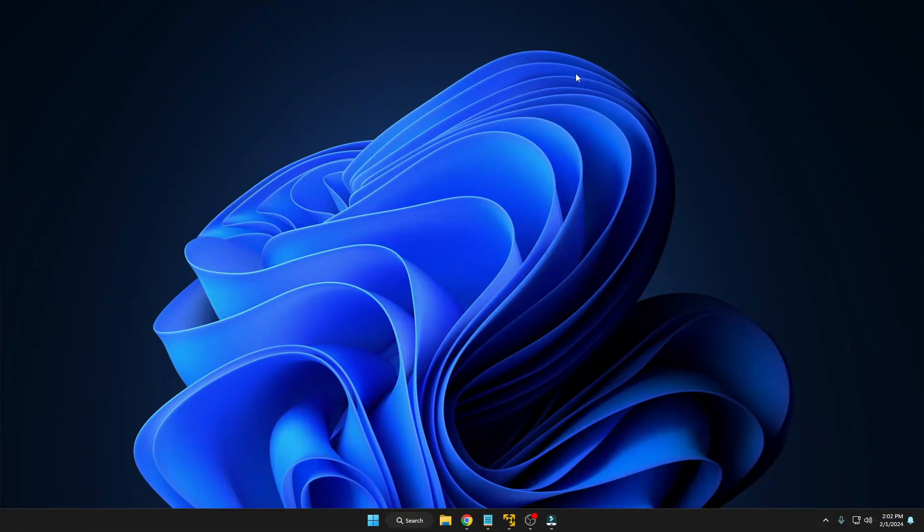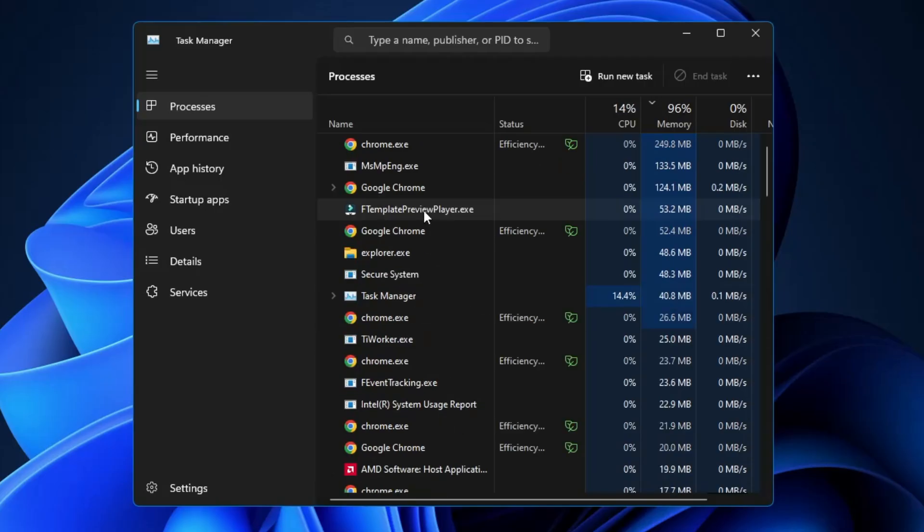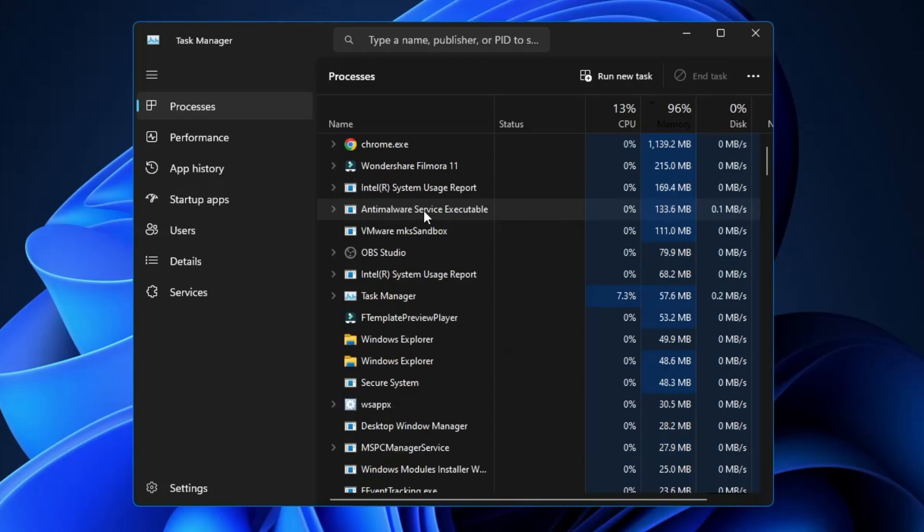Usually, if you want to change the game or application priority, you go to the Task Manager and then look for that application or game for which you want to change the priority. This can be any kind of game like Valorant or any other software or application.